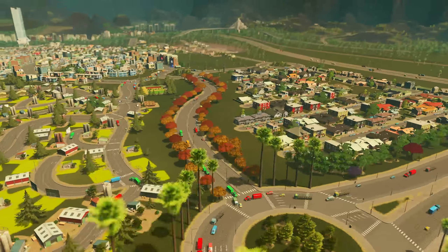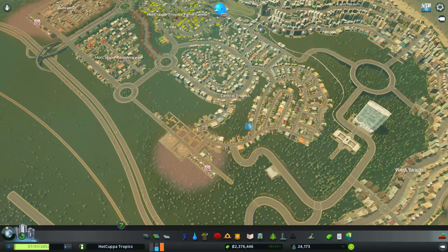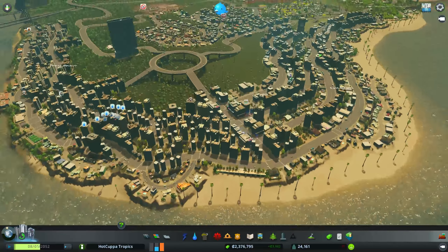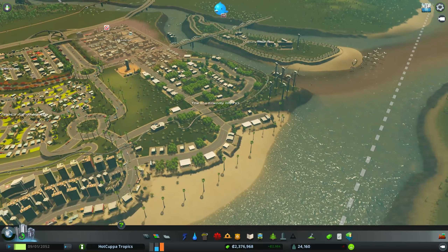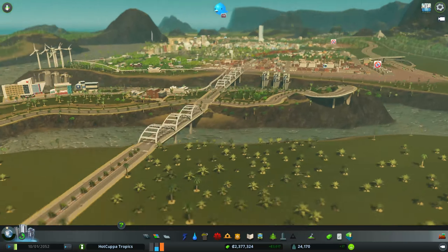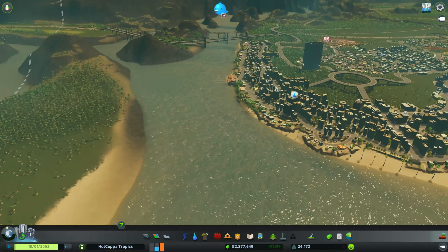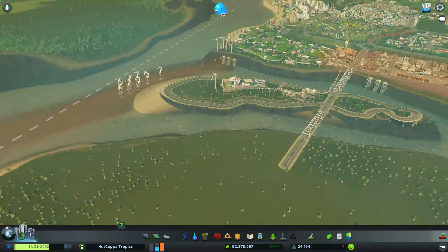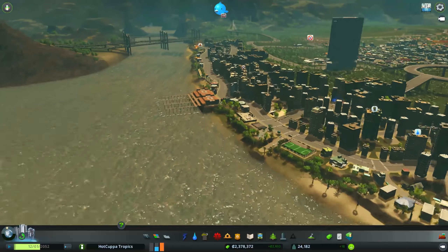All of our districts are here — our forestry district, our original residences, our different areas. In the middle we have Central Tropics, the garbage area, West Beach, East Beach, Hot Cup of Tropics farmland, the eco-friendly district, Gas Land, and Luxury Island, which we'll be working on today. We need to get this place looking luxurious and also expand the city.